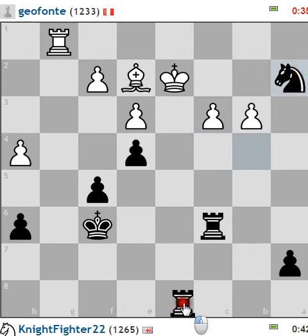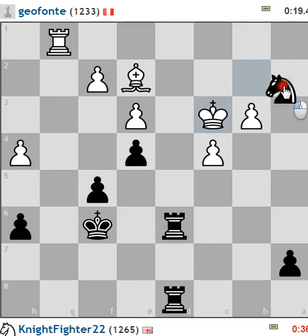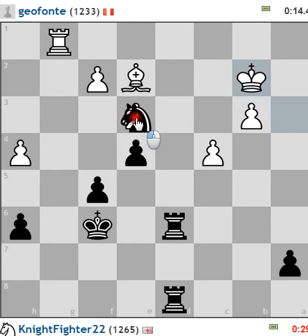Rook d8 check is going to be the next move if he doesn't move his king — like that. He's blunted out this rook, which was pretty effective. Now rook into d2 — sorted. Unless he moves king b1, knight c3 check is all good. Now rook d8 check is going to be check. He's going to lose on time, I think — it's going to be king b2. Check here — let's see if we can get the mate.